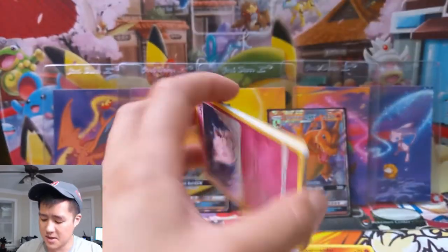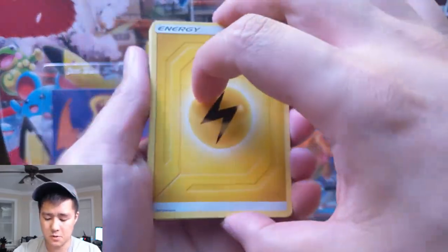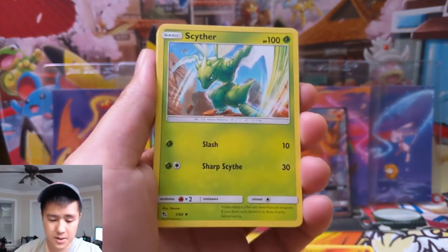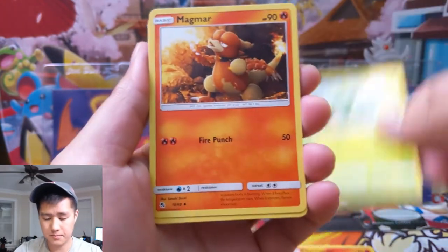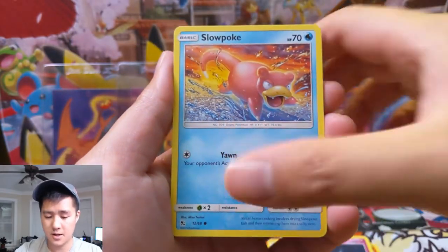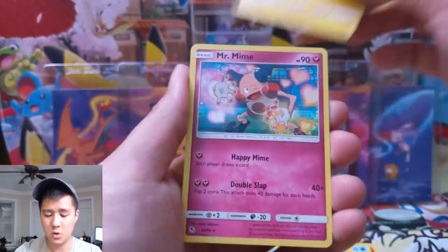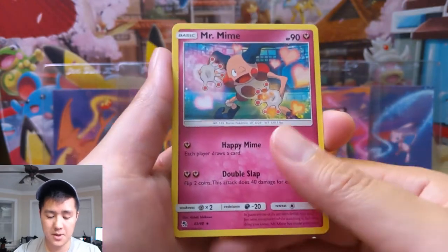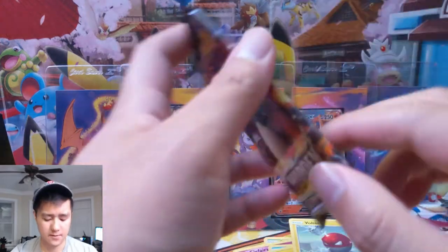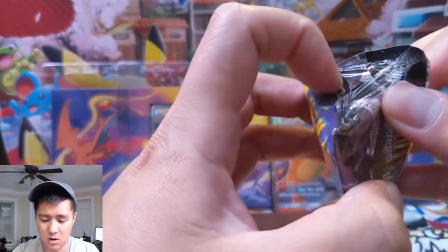And this is basically it for our first tin. Electric Energy, Scyther, Magmar, Charmeleon, Clefairy, Slowpoke, Magikarp, Pikachu, Voltorb — Mr. Mime is our regular rare — and then just a Slowpoke. For our first tin, that was pretty bad. We got one very good pack and then the rest were all complete duds.